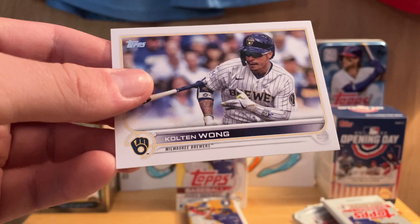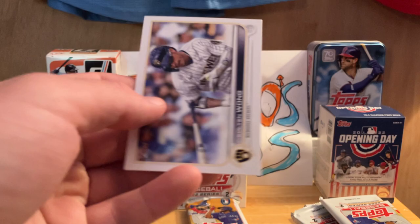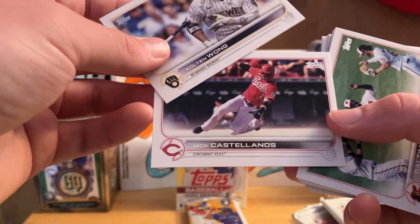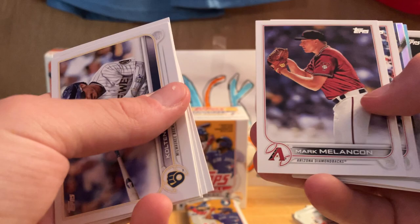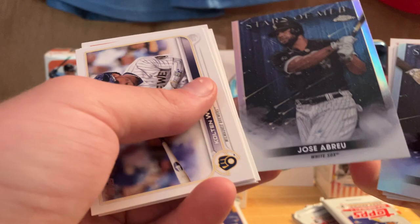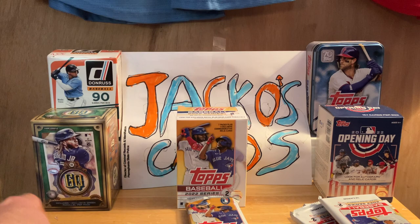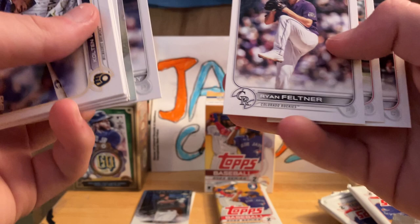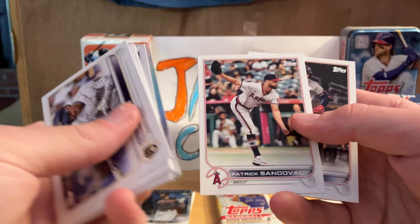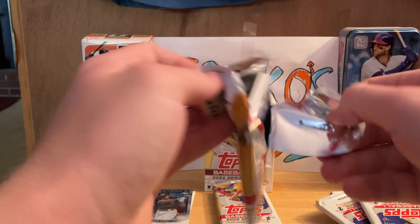Here is the start — same design basically, just a little different in that it says Series 2 on the back. I'm excited for Update Series 2. Here's the start: Colton Long, Nick Castellanos of course on the Reds, Baltimore Orioles, Texas Rangers — pretty nice. Yandy Diaz, Eloy Jimenez, Mark Melanson, Hans Kraus rookie — that's nice. Stars of the MLB — pretty cool. A nice Topps Chrome card of Jose Abreu — we'll put that in the top-loading case pile. Manny Machado, Jordan Montgomery, Ryan Feltner rookie card, Patrick Sandoval — odd picture of him — and then Mitch Garver. Decent first pack.